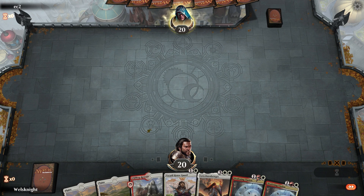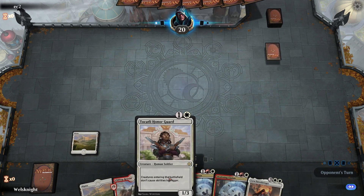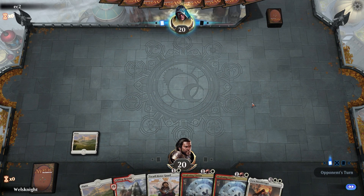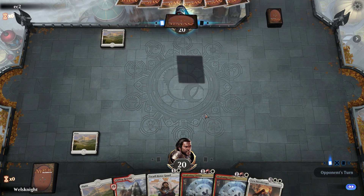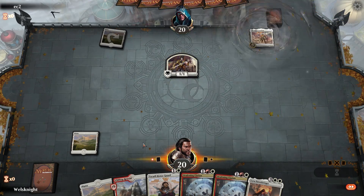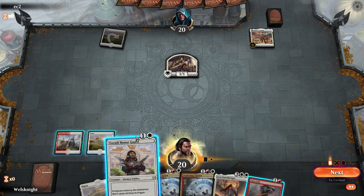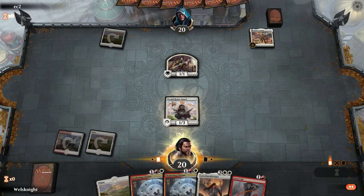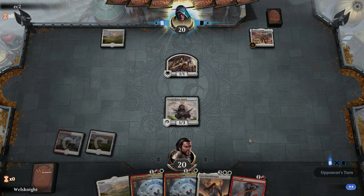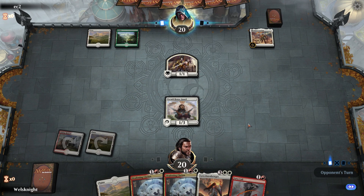We got Tocatli Honor Guard, we got Deafening Clarion, Lyra — we'll go turn two Tocatli. He can hold down the fort and Deafening Clarion is actually going to be great for us. I'm completely okay killing my own Tocatli Honor Guard in this matchup if I need to. But having this Clarion at our disposal is pretty solid — looks like we might actually be up against Selesnya.